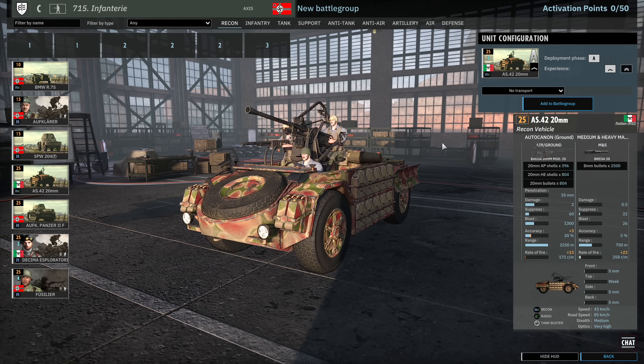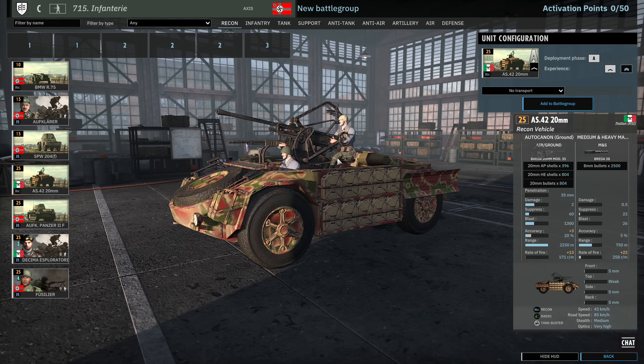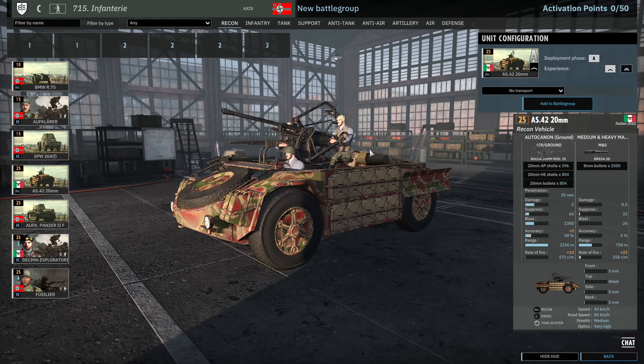Then we have the AS42 20mm. This is actually a very good recon vehicle because not only can it be used as a 20mm auto-car, it can also be used as AA. Comes in at 1 VET and you get 3 in Phase A. It has that Breda which is pretty effective against light armoured vehicles and infantry, and can also shoot at aircraft. It also provides you with radio, which is really nice.